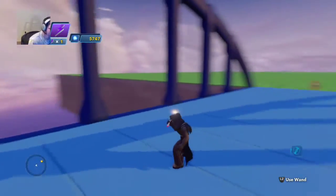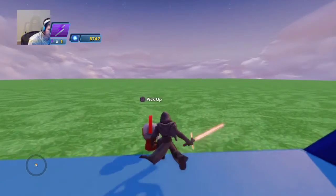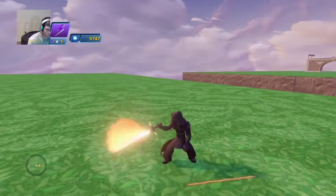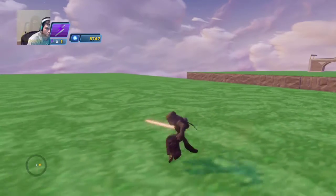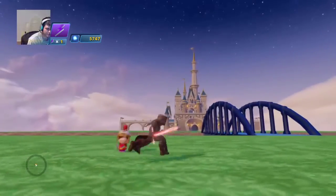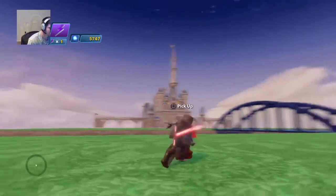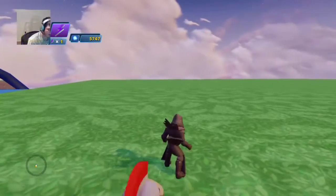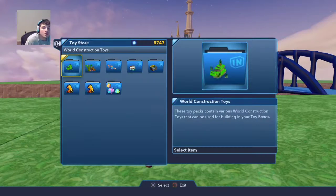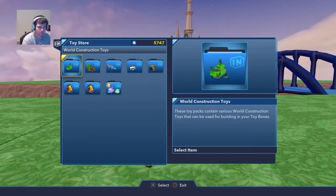So it goes like that. Now I've removed my wand. Let's try spinning — that's a nice track. Try spinning — spinning is a cool trick. Okay, so there's our layout. I need to get these — world construction.